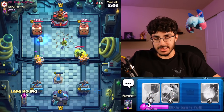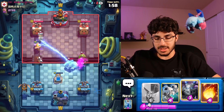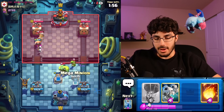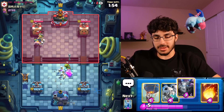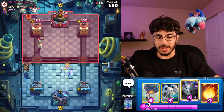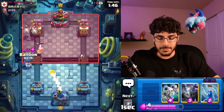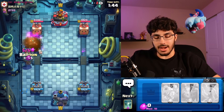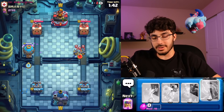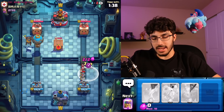It's probably safe to go Lava Hound over here because it will still get pulled to our Tombstone, which means the Goblin Brawler will also get pulled. He could Zap but I'm prepared with the Mega Minions, so I'm not too worried. We'll go Balloon here — I highly doubt he has a third air counter. We'll go Zap over here; he can just Cage all he wants, I don't really care.